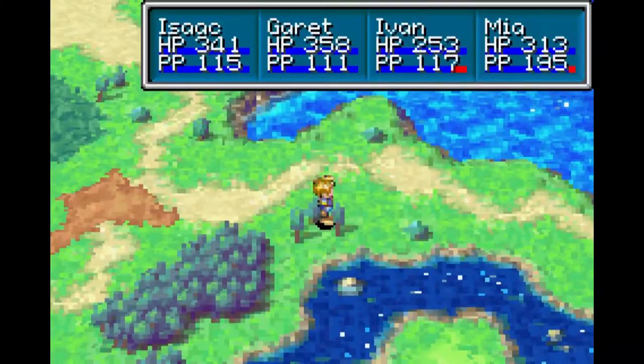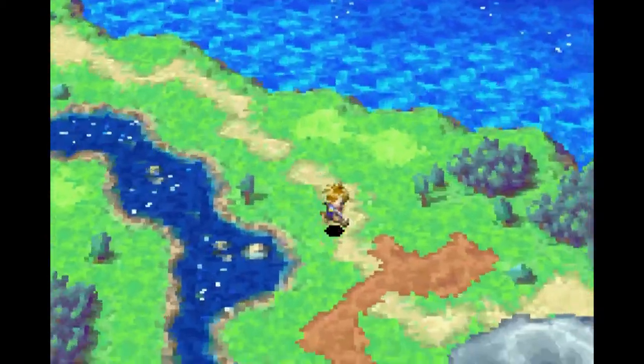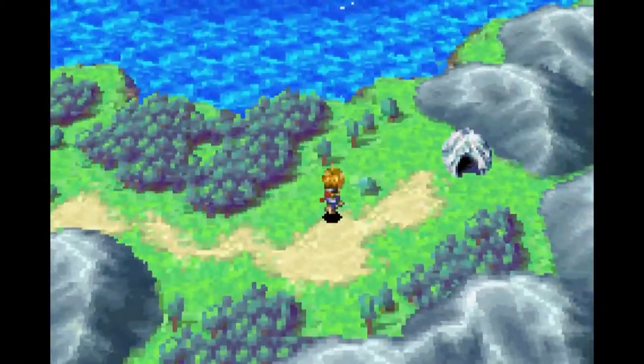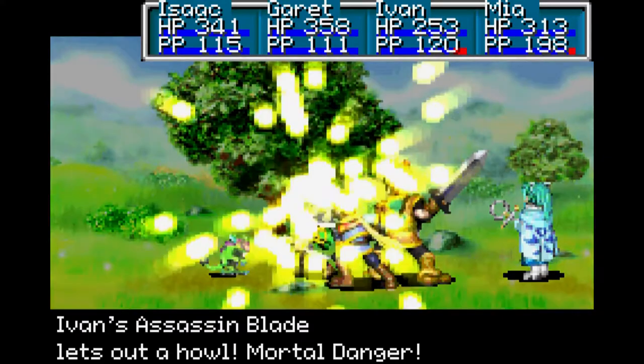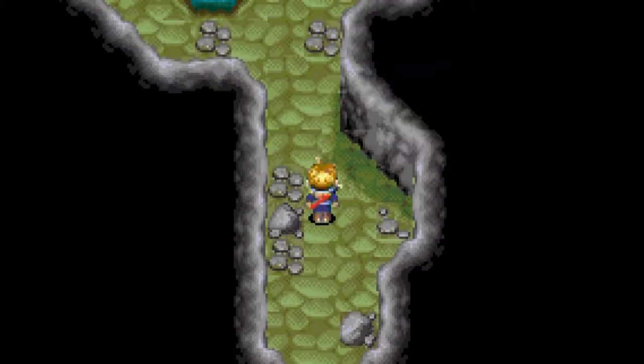We're going to be following this path east and making our way back into Angara. We've got to find a way back to Kolima. Not even a single bat — just an Armored Rat, that's fine. If you insta-kill something, you'll be able to tell because it'll instantly die. No damage will show on screen.